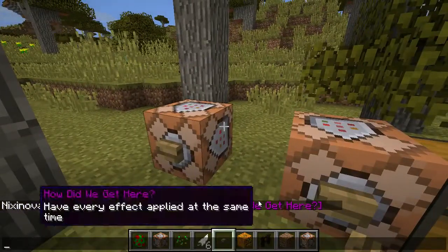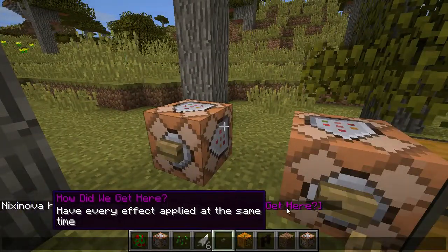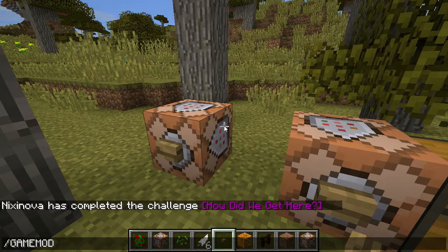That happens when you complete a challenge achievement, like 'How Did We Get Here?' And also, game mode — okay, that was caps lock.